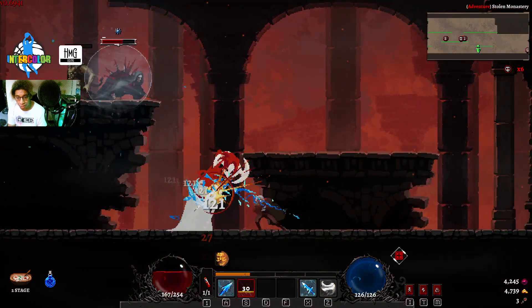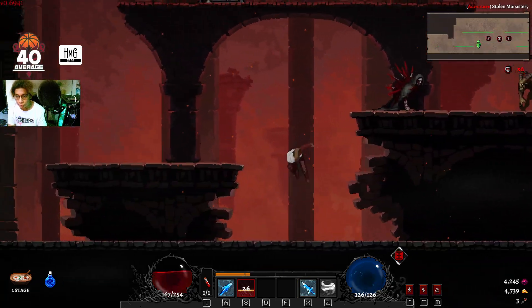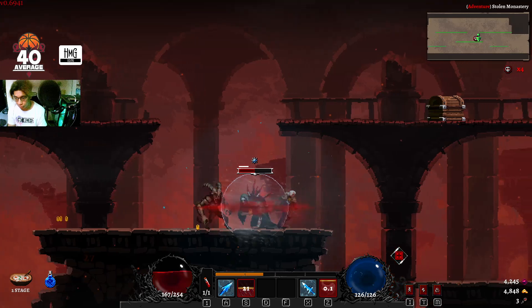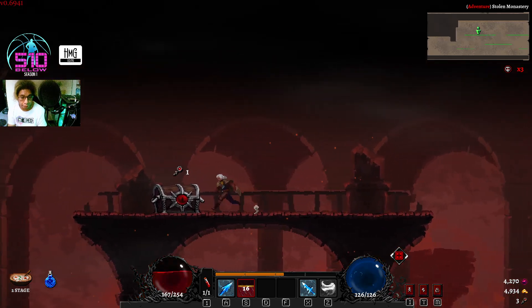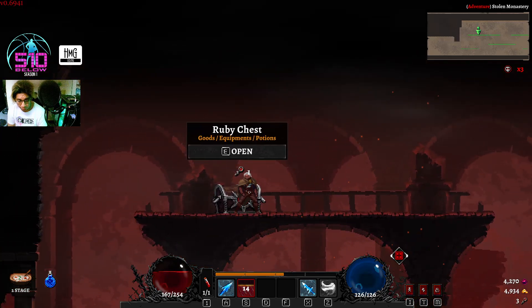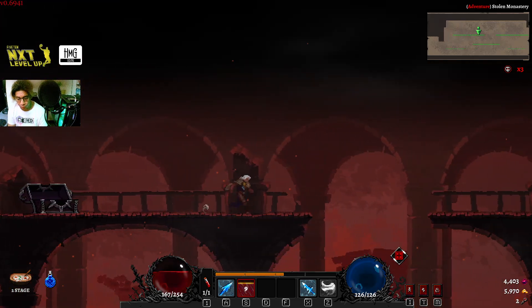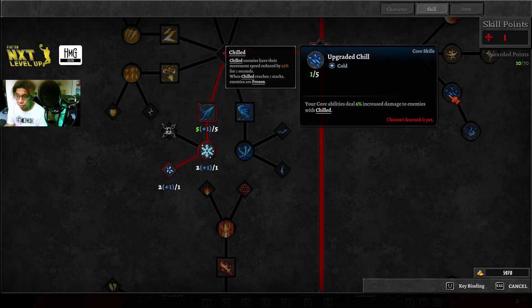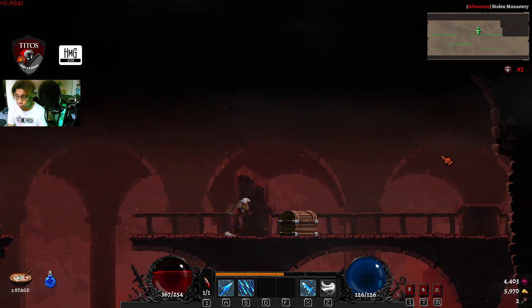Still managed to get clipped. When you see the dark aura on their back, go behind them. No potion here. This increased damage — anything that will power up my spells, I'll take.